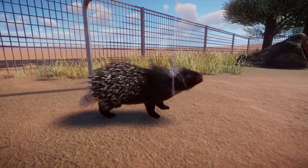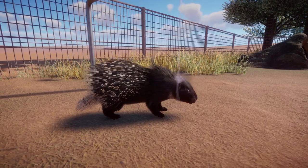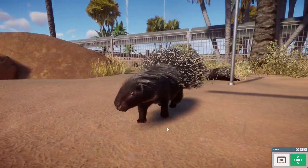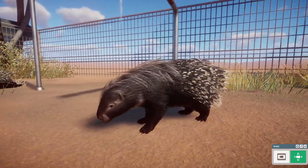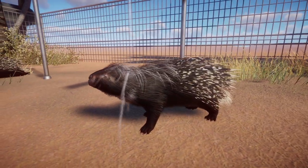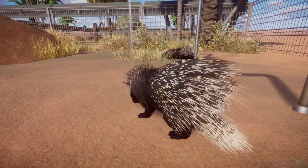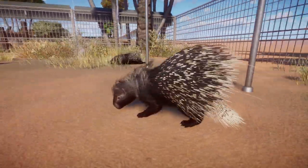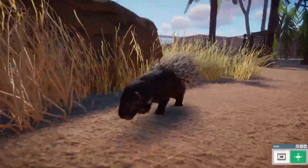Our first habitat animal is the African crested porcupine, which you can already see here using the bathing enrichment to cool off on a hot desert day. I'm so happy we finally get this animal because we've waited so long for it. Frontier did an amazing job on the model — all the quills and everything look phenomenal, they move when the animal moves, and they puff out from time to time when the porcupine is sniffing something.